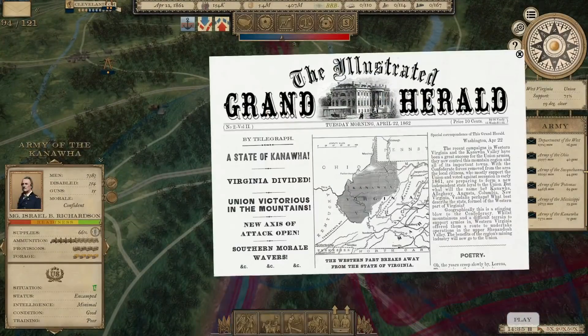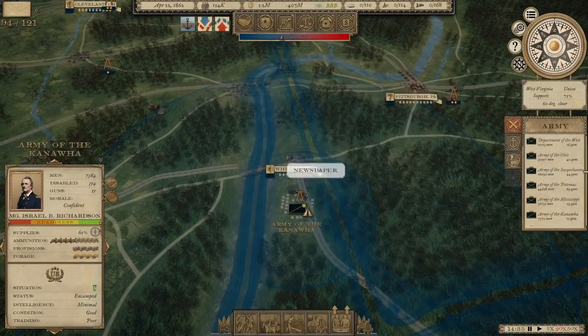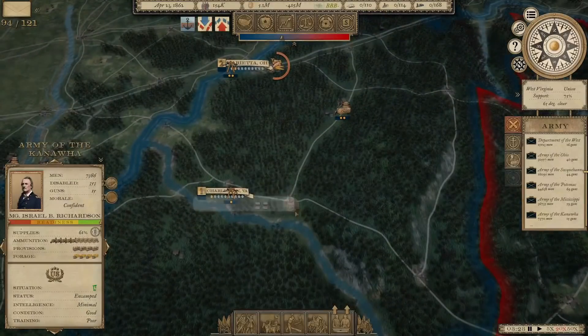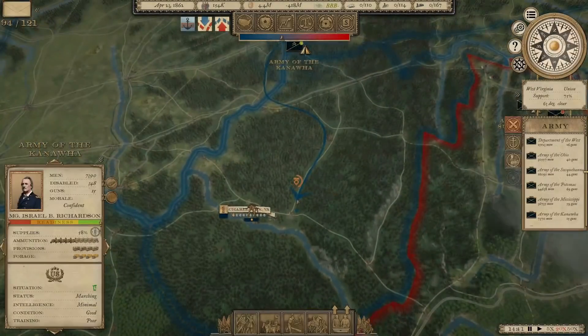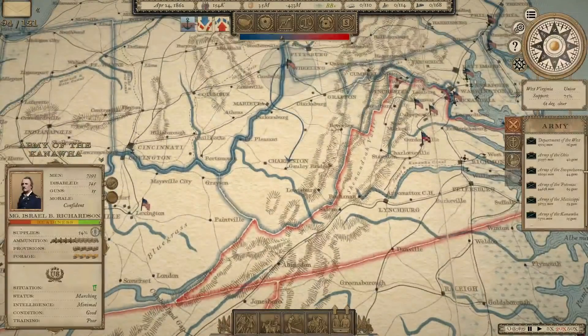Let's speed things up. A state of Kanawha — we know it as West Virginia, but Kanawha was one of the names considered because of the river that runs through there. We're going to move that army back down to Charleston. You can see now West Virginia is ours.